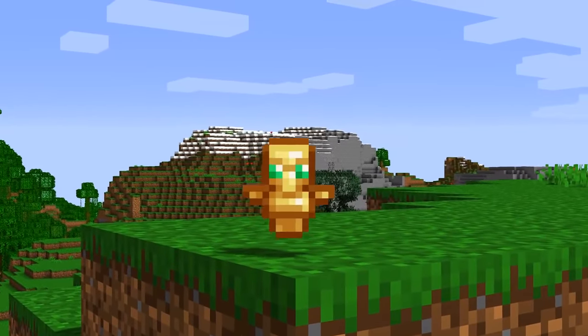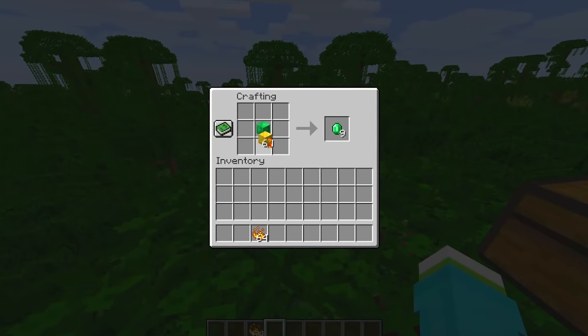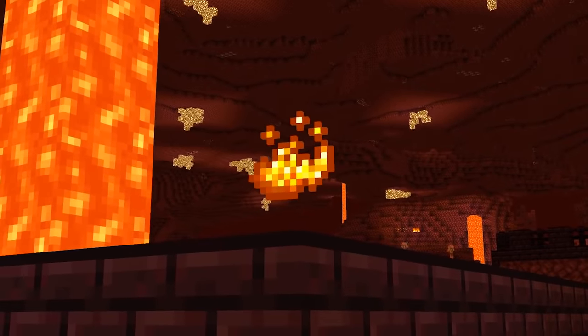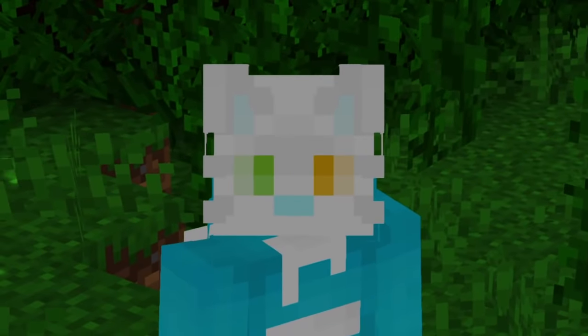Totems of undying are another item that I'm going to be using in recipes quite a bit. Since they're not actually that difficult to get from raid farms, I didn't make them too expensive. Plus, everyone that uses them usually has multiple already anyways, but the blaze powder requirement does make it a little tough to make early game, which is good. So now that those are out of the way, let's speed through some of the obvious ones.